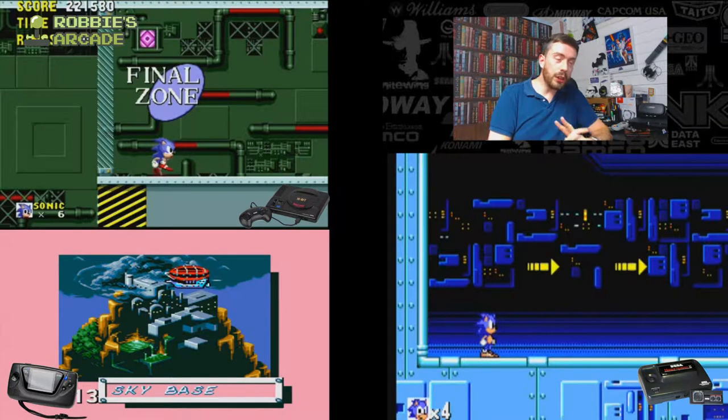Sonic the Hedgehog 1 was originally released on all those great Sega systems back in 1991. The big three systems were the Sega Mega Drive, the Sega Master System, and the handheld Sega Game Gear. All three received their own versions of Sonic the Hedgehog, with most people largely agreeing that the Game Gear and Master System versions were identical. Those people were wrong, and we will be facing off each individual version against each other to find the most definitive version.